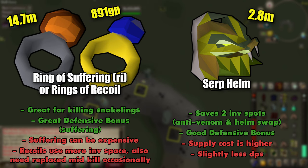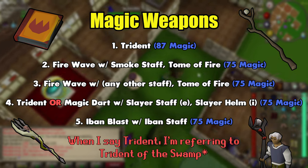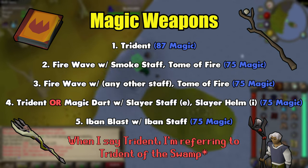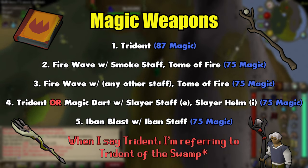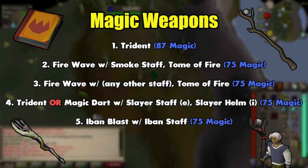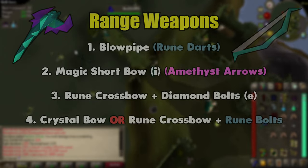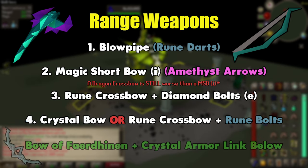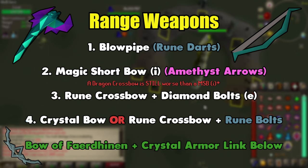When it comes to weapons, there are a lot of options. This is the general order of effectiveness, disregarding anything more high-end than a trident for magic. Since the trident scales with your magic level, after around level 87 it's going to be the best thing to take. Before that, Firewave with a smoke staff and Tome of Fire is your go-to. The slayer staff with Magic Dart and slayer helm is only used on a slayer task, and it only barely matches a trident's DPS without the trident using a slayer helm. For range, the blowpipe is pretty much top dog until you can afford much more expensive things. If you can afford the Bofa plus crystal armor, that actually opens up a range-only method of killing Zora — I'll link a video about that below.